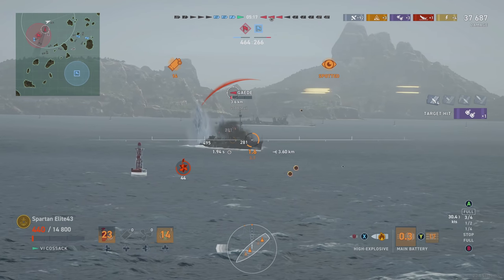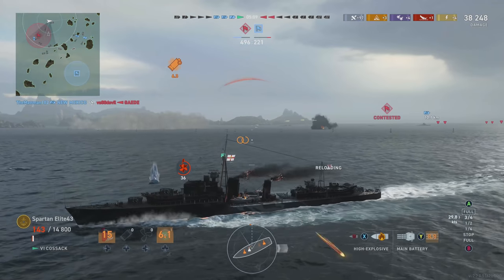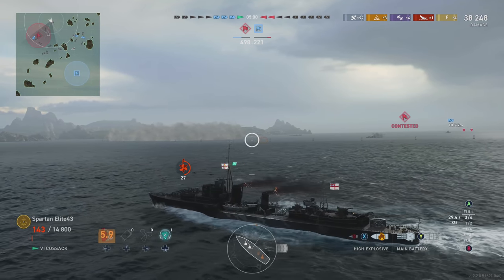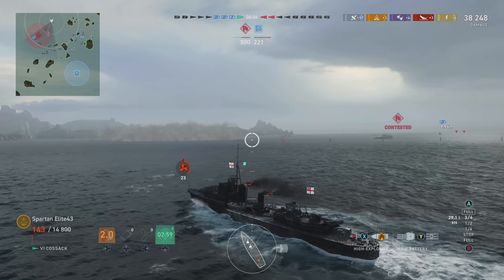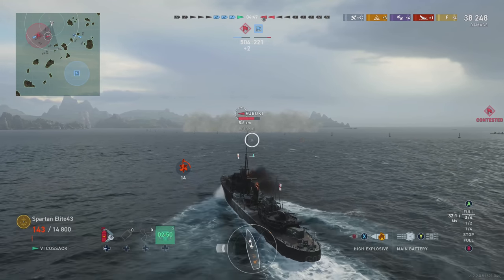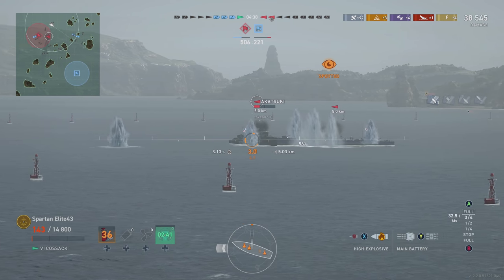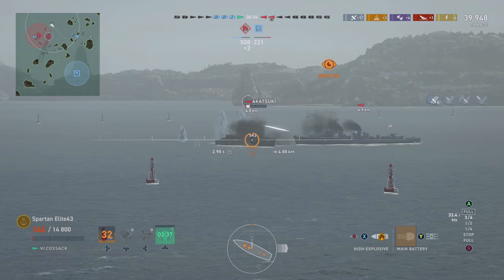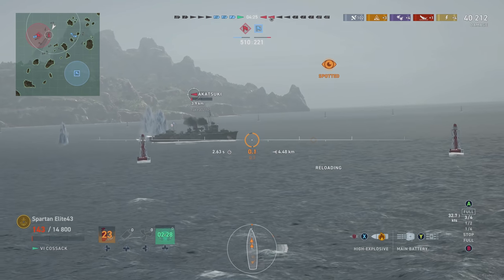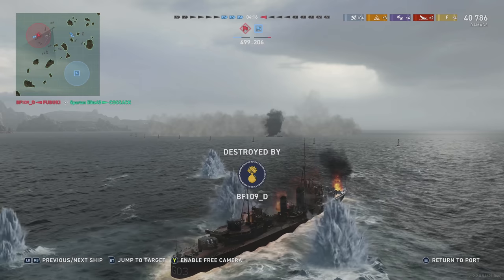We're down to 400 health and I'm asking why I'm the only one shooting him, as the New Mexico finally decides to hit him. Then I take a round and go down to 143 health. That got real exciting real fast. I've got my torpedoes back. There's an angry smoke screen ahead of me. I get close enough to spot these guys with my Hydro and start firing — I'm trying to shoot the Akatsuki since he's the lowest health. The Fubuki is still dangerous but if I can get rid of the Akatsuki first. He goes detected at four kilometers, I try to dodge — nope. They catch us with just two rounds and unfortunately it was enough.